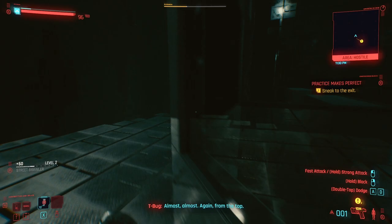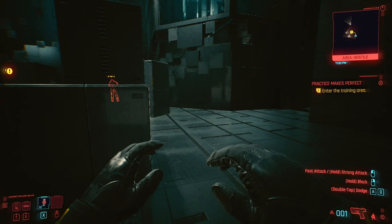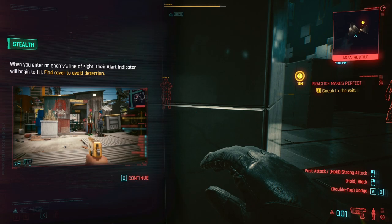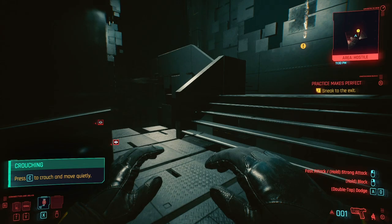We have to restart — I'm sorry, I'm not great at sneaking. The double-tap dodges but it doesn't hold you in crouch mode. Find cover quick — nice! Now move slowly towards the exit, stay out of sight. There we go — Nova! Well done, on to the next area.